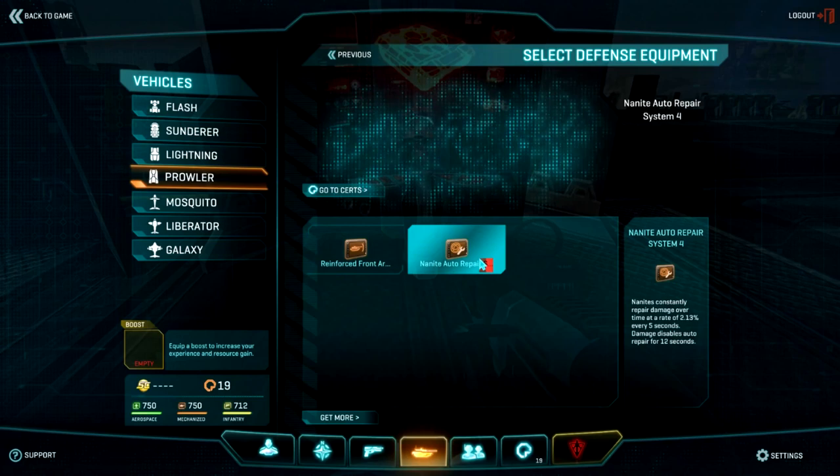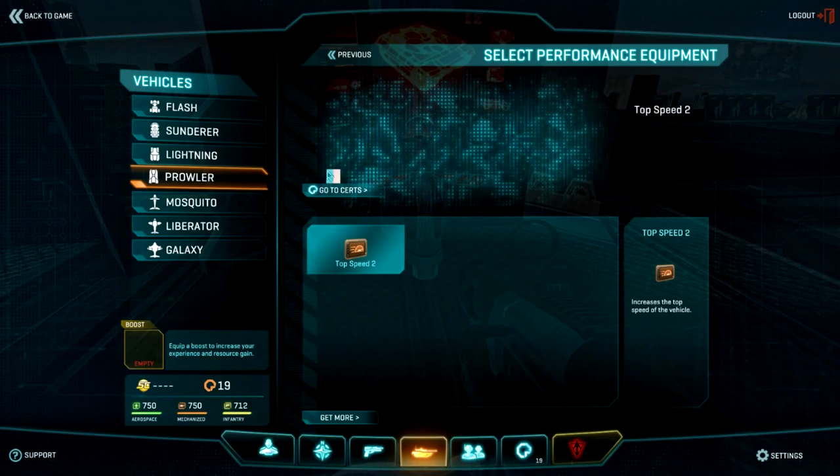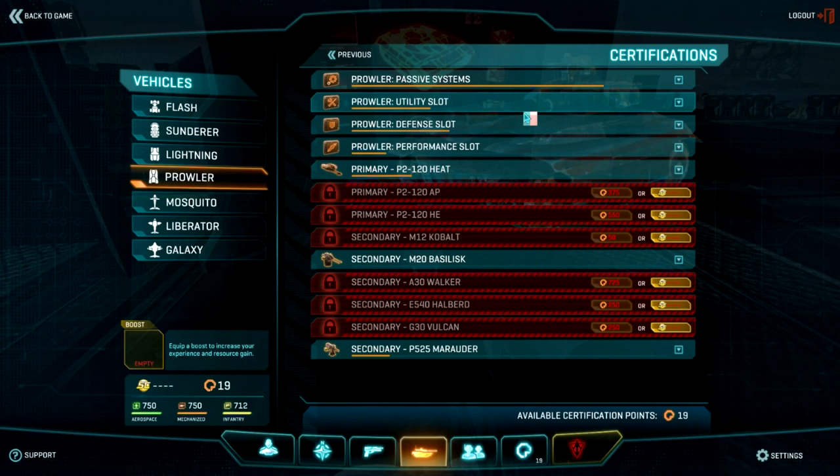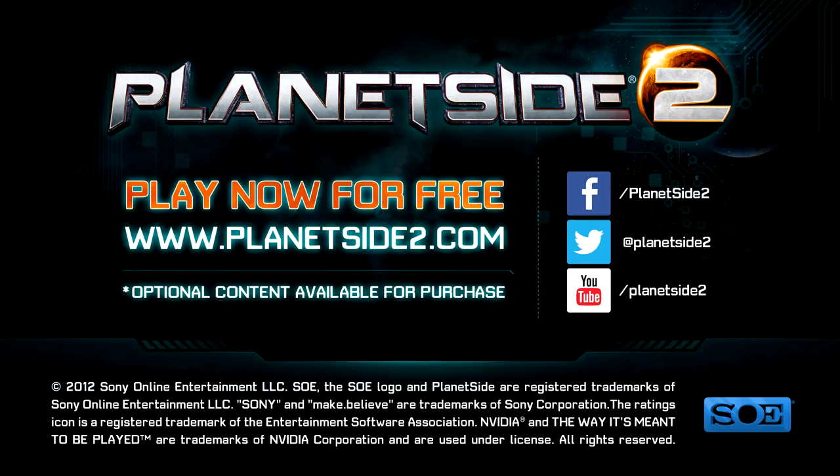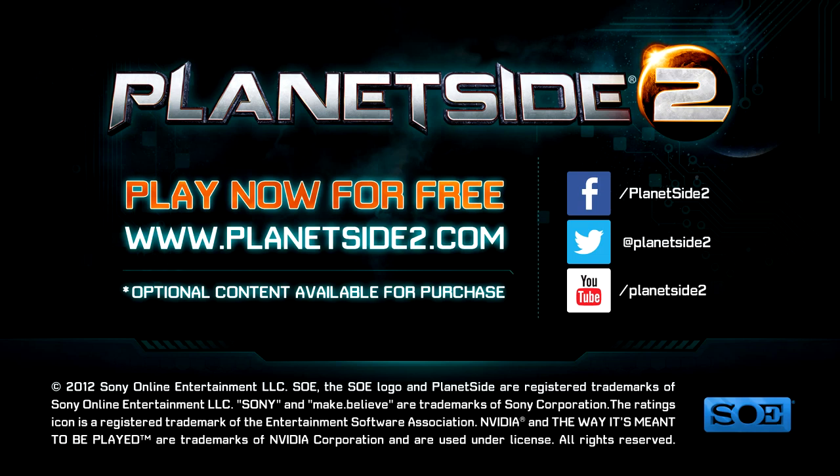You can always go back to the certs if you skipped over something or made a little mistake. The system is nice — if you're about to spend certs, it's going to ask you: are you sure? Thanks for watching this episode of Basic Training. I'm curious — what vehicle or class are you going to start on? Are you going to spread the wealth over a couple of classes? Let us know below.